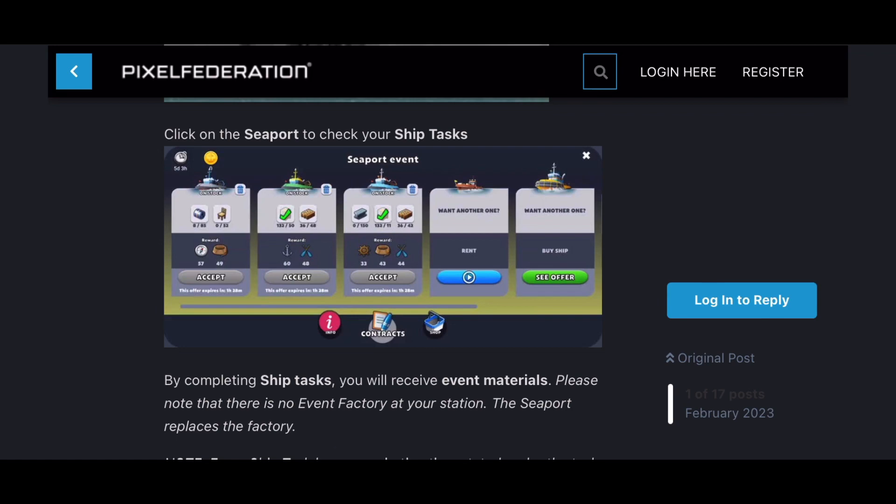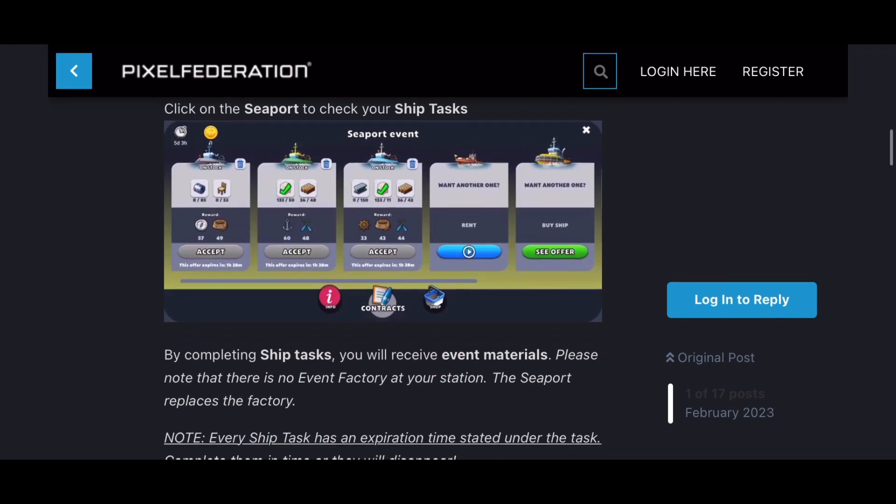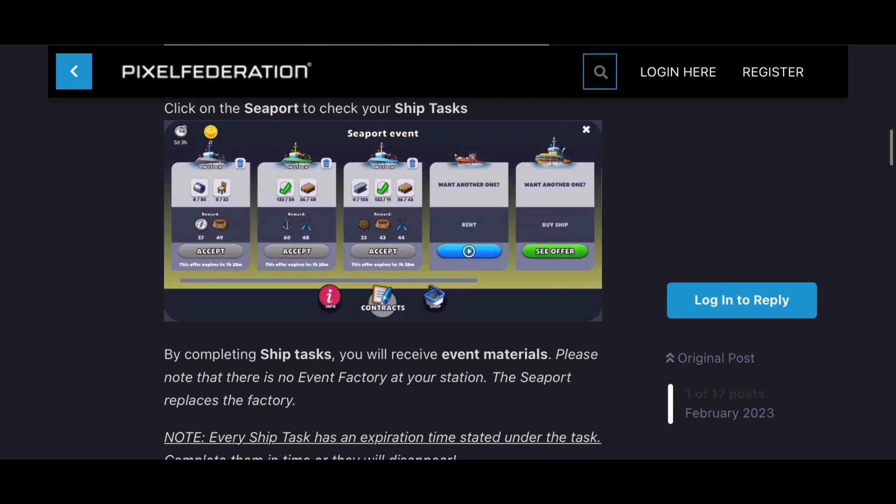In that context, you are trading for the seaport items — like compass, ropes, anchor, paddles, and whatnot, as you can see on screen right now. There's an additional one — you can watch a video to unlock that extra boat slot. Do not spend any gems — it's totally not worth it. It's just a very mini event, so don't do that.